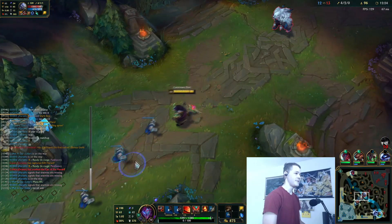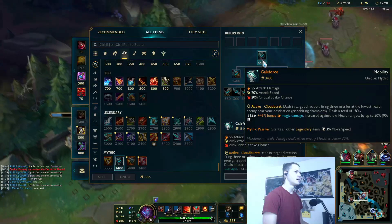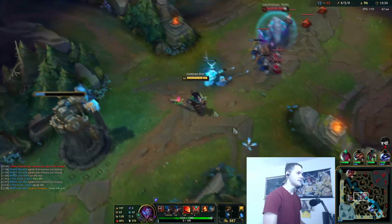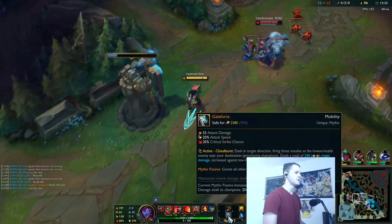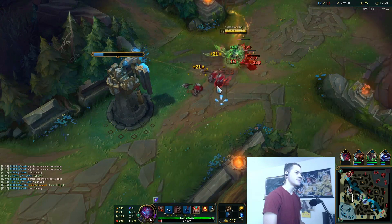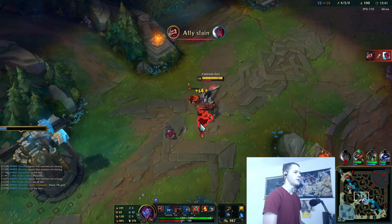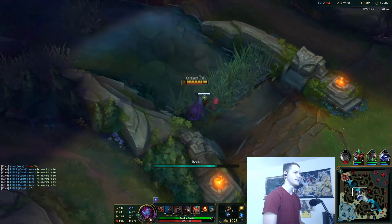Tryndamere overall hasn't been feeling strong, but that's building wrong items. After this, gonna get Boots and then Navori. Navori would definitely be a lot stronger right now because we have 60% crit chance, and when we get our Navori it will be 80%. So we'll be able to much more consistently proc that.